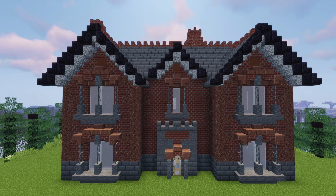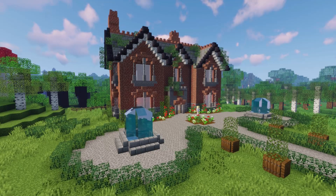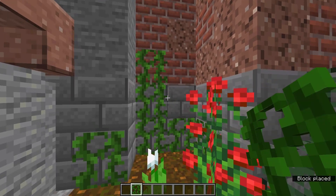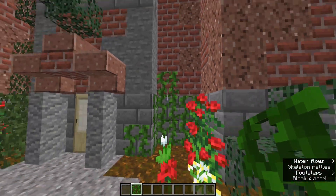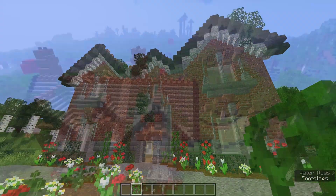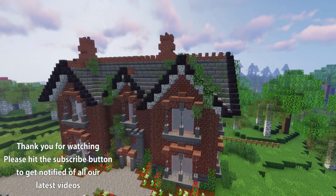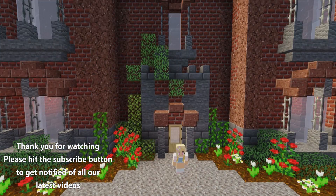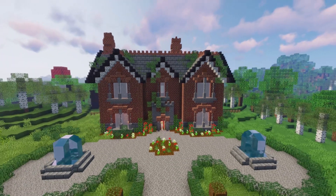Now we need to add a few things to make it not look like a new build, as well as adding leaves and landscaping. Vines look great as ivy growing up the side of the build. So now you can create this English country house. Please subscribe for more tutorials like this one — I'll see you later.